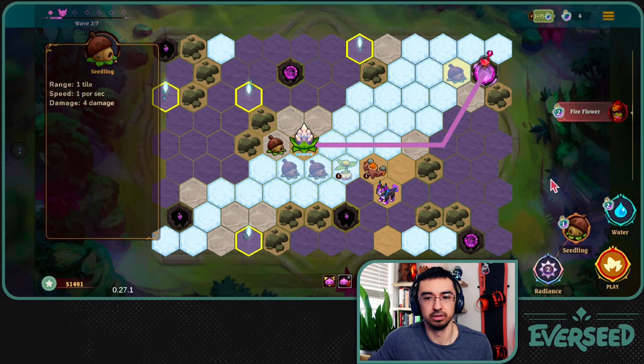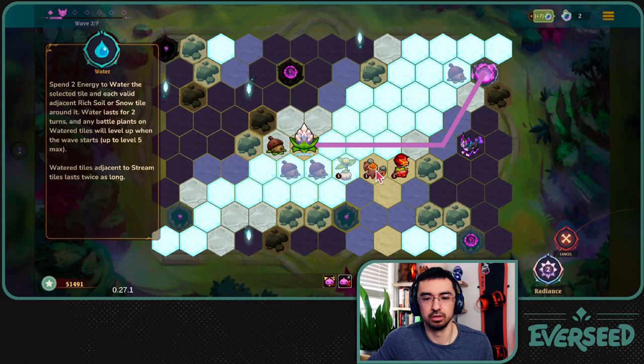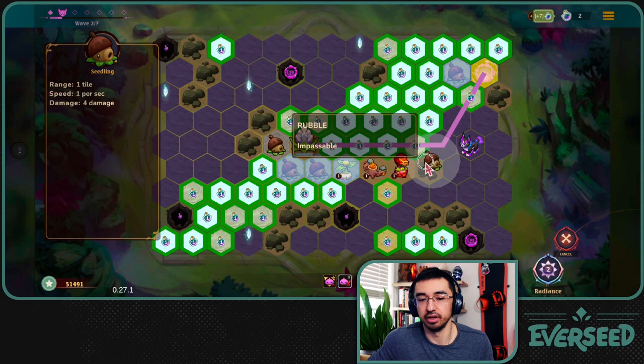I didn't get any cleansings here - I would want cleansings here eventually. I've got to get this guy planted. I'm trying to maximize my score here, so I'm just going to plant the guy and water him. I'll put him here - actually I'll put him up here, I think that'll be better. And then I'll water. I actually want more seedlings. They're going to go boom, boom, boom. I've got to start blocking this path over here.